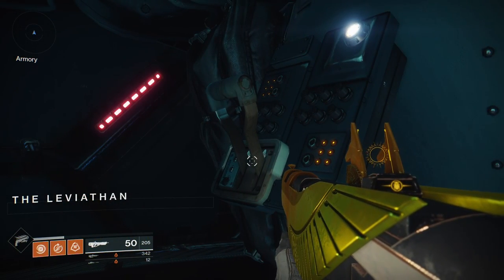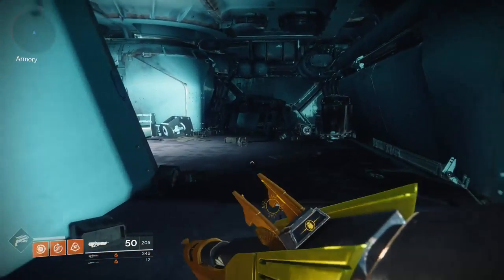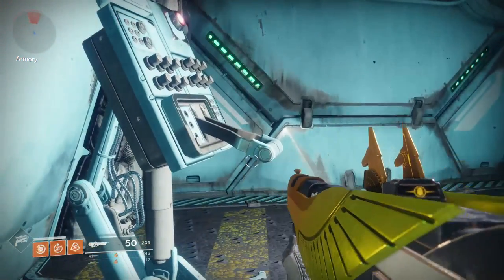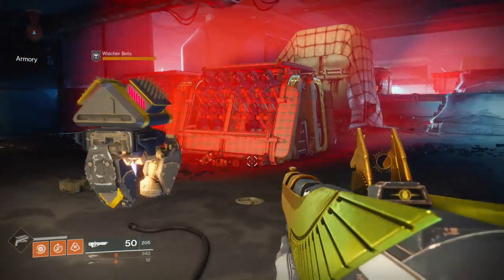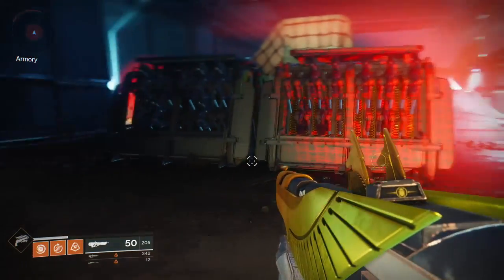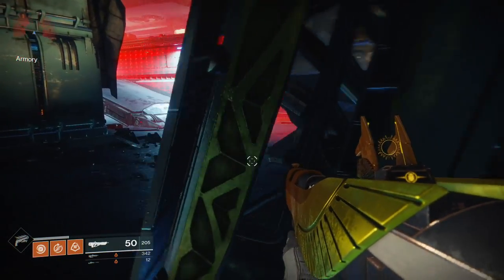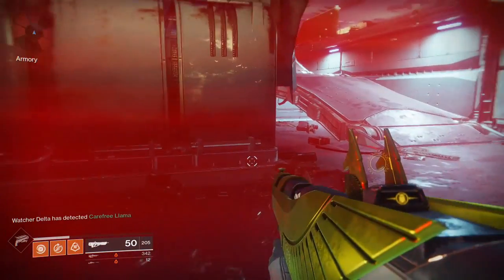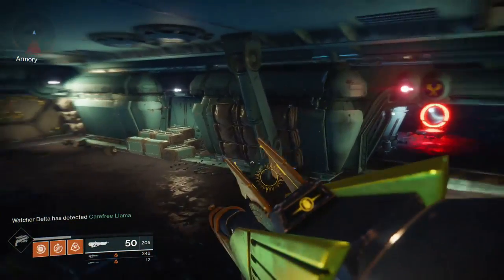Once you reach the end, take a left and you'll come into a room with two doors and two levers. Pull either lever — it will open both doors for you. I'm going to go through the right door to show you where it's at. Here are the machines, the watchers, that you will have to kill to open the door. As you go through that door, no matter which one you go through, the chest room is on the back right of this room.